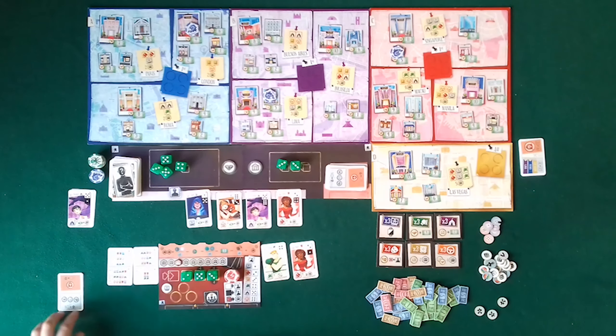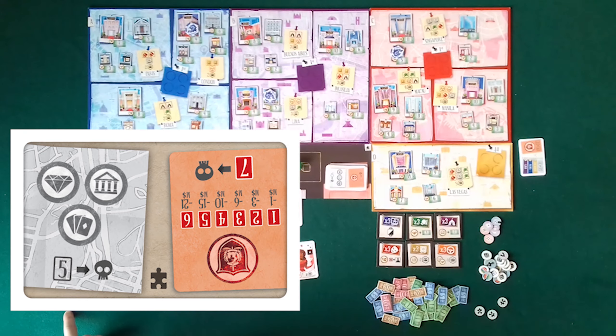I reveal 4 specialist cards and one corruption card. I slide my dice on the board and roll 3 new dice. I choose die 2. The sum of the remaining dice is 6, so rival gangs perform a heist in the Casino of London, the Bank of Lima, and the richest Jewelry of Singapore. Then I take the corruption card and keep it on the rivalry side until the end of the game.